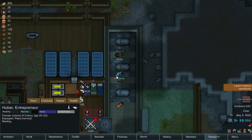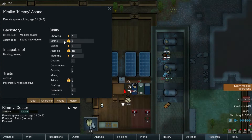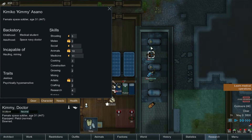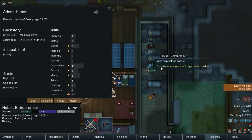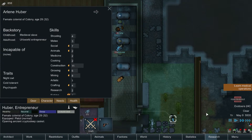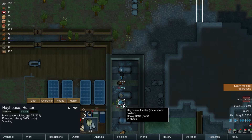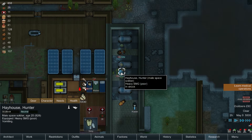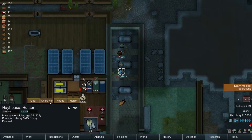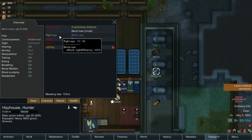Oh okay, pause the game. So you're telling me I could have gotten these people? Man, they're pretty good — I feel like crap now. Actually yeah, go open it. What else could possibly be in here? Someone with a torso bruise, bionic eye — sweet! Whole body cryo sleep sickness. Okay, so he's suffering from cryo sleep sickness.